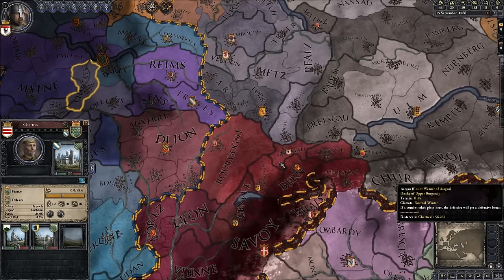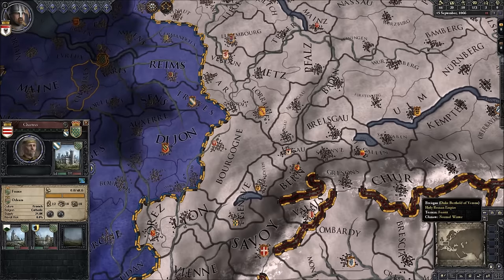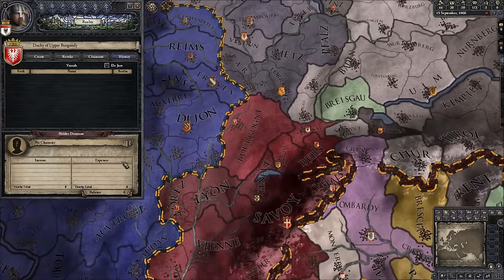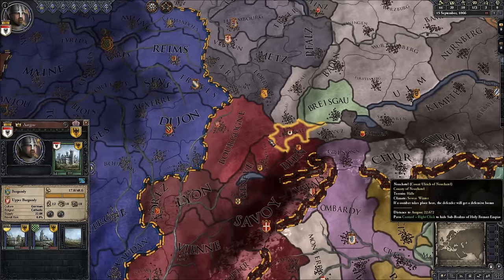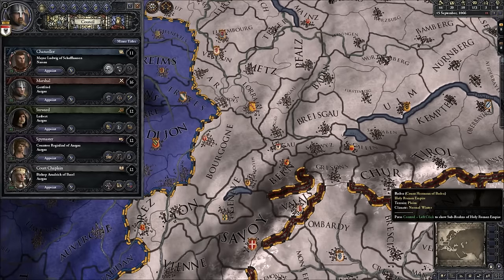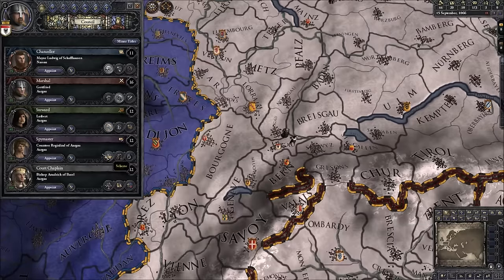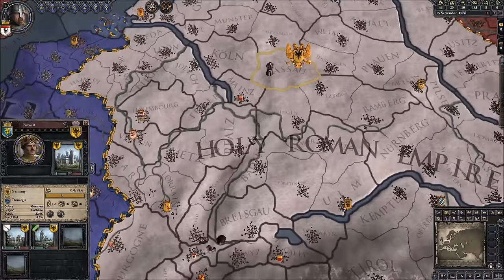We're starting off with four counts in our de jure Duchy of Upper Burgundy. We can see Spice and Grisons are also part of it. The title of Upper Burgundy doesn't exist yet — nobody owns it, it was basically destroyed in 1032 — so we want that title. We'll take our chancellor and start sucking up to the Emperor.